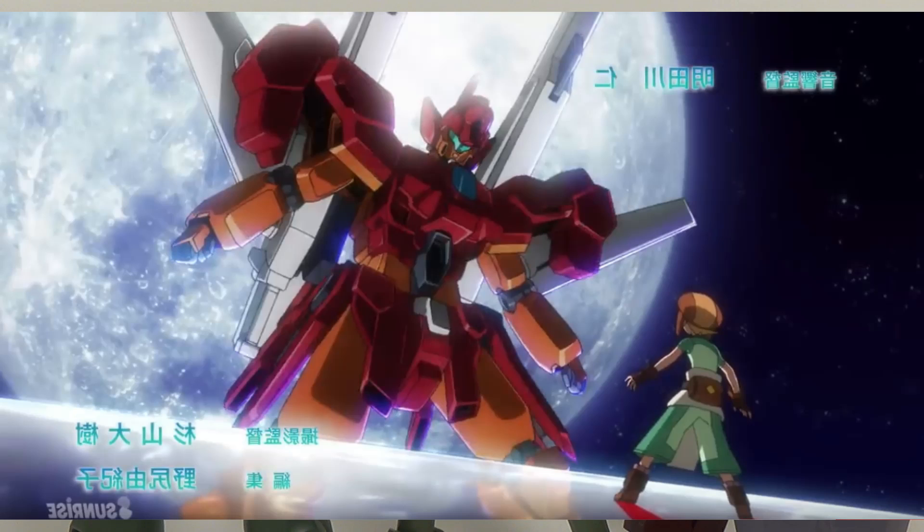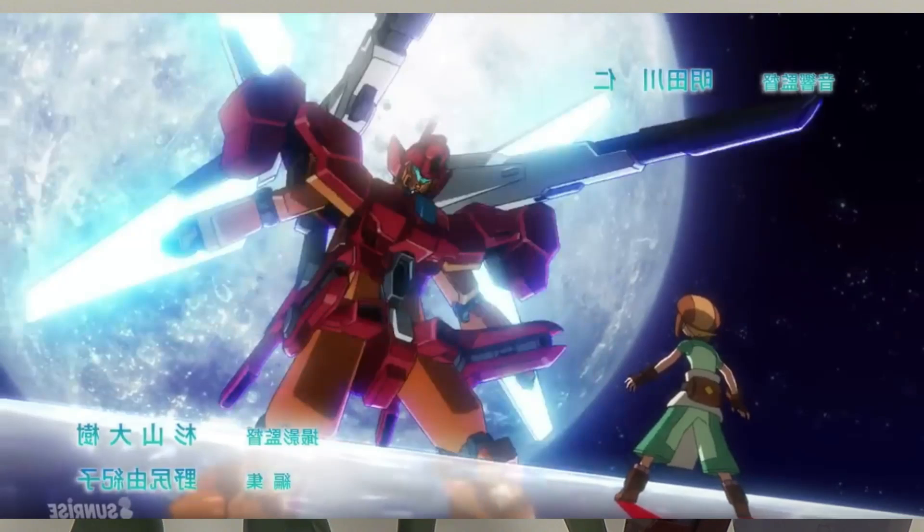Next we get to see the Jesta Kai, further confirming that leak list we saw before. Everything we saw on that list is shown in this intro, so that leak was 100% correct. You can see the Jesta Kai right in front of you. If I didn't already know this was based off the Jesta, I honestly would have had no idea what it was — it definitely strays a lot farther from the original Jesta than I was envisioning. It looks like the main gimmick for this suit is a giant satellite cannon backpack similar to what you see with the Gundam X in Double X. There are giant panels on the back that fold open to form an X, and it has two huge shoulder cannons. I guarantee you these weapons are based off the X and Double X.